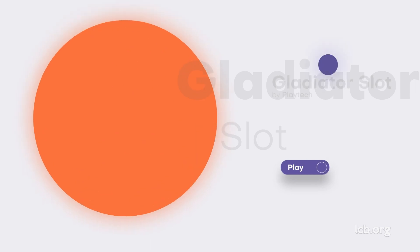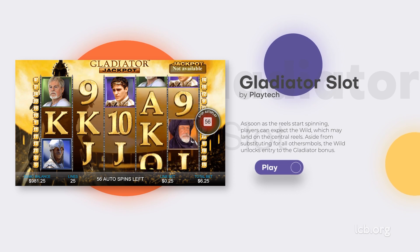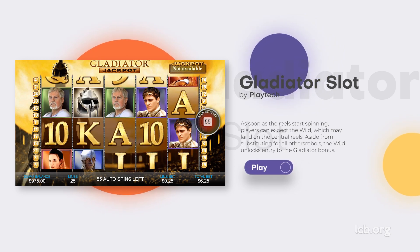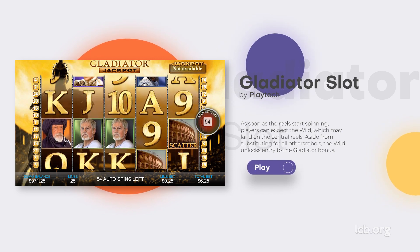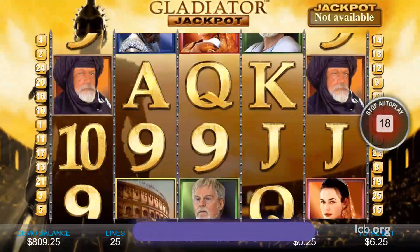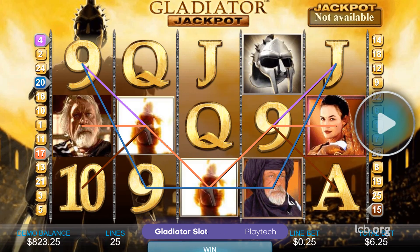Gladiator Slot by Playtech. Coming from Playtech's creative workshop, Gladiator Slot, now known as Gladiator Jackpot, is an evergreen choice. Inspired by the legendary movie from 2000, the game features all the beloved characters such as Proximo, Lucilla, Commodus, Gracchus, and Yuba, with the exception of Maximus.